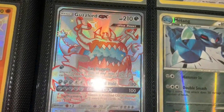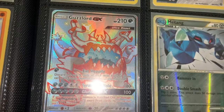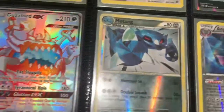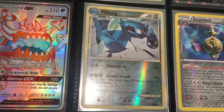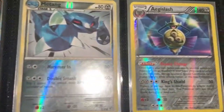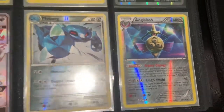Here's the shiny vault card again from Hidden Fates — full art Goodra GX, an ocean beast shiny card, super sick. Then this very awesome Milotic card, looks like a holo, uncommon only. But I thought it was pretty cool. This Aegislash as well, over a solid rare, not too bad.